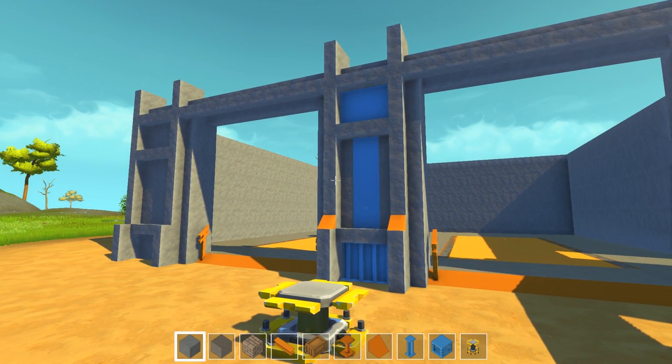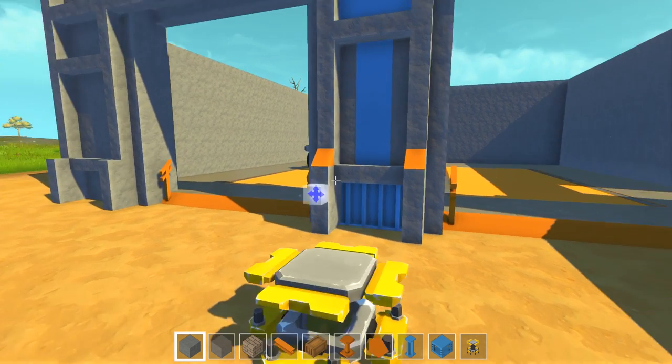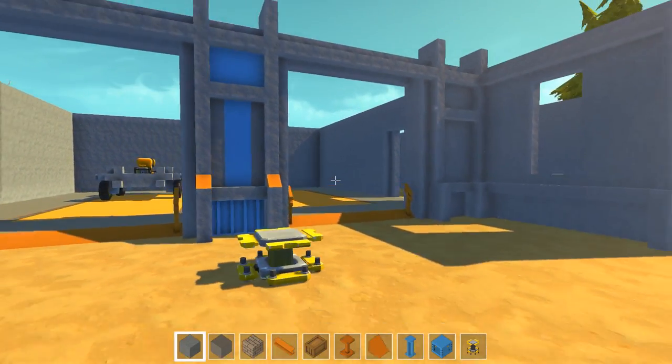Something that was missing in the last episode was texture and color, and that's what I'm working on now — trying to incorporate some of the little details in our pillars. So that's what we're going to work on.